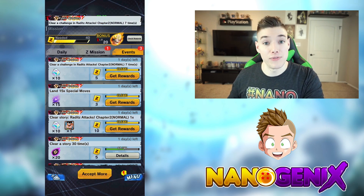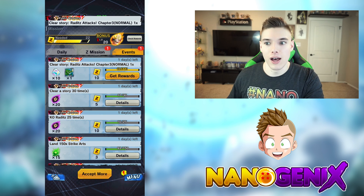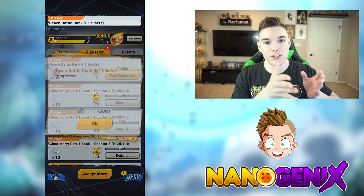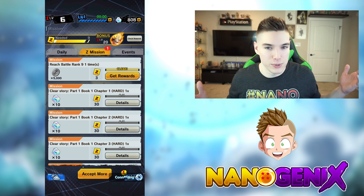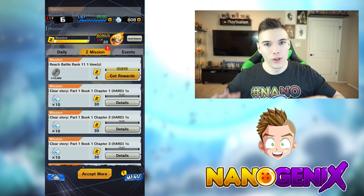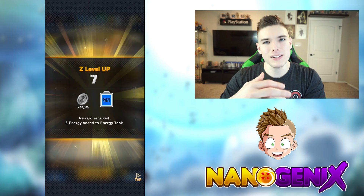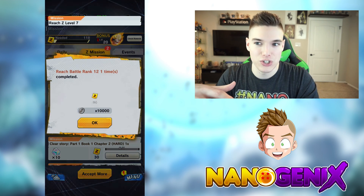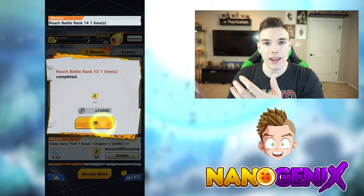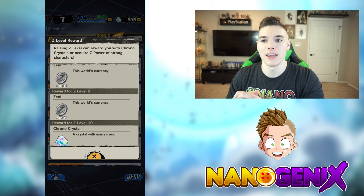Not only are there scout missions and events to obtain characters — Raditz, by the way, is actually a very solid character to use online — but another cool thing they're doing is Z Rank rewards. If you reach Z Rank 20, you obtain a Super Saiyan Goku. And characters in this game appear to be matched at the same level in PvP, so it's going to come down to a lot more skill rather than just 'this guy has Super Saiyan Goku and I have Yamcha, I lose.' Types and your own skill are going to play a big part.